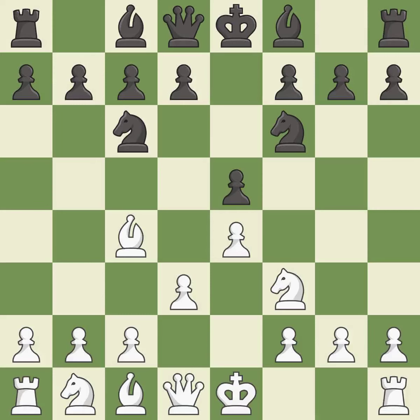Nf3 develops the knight toward the center, attacks the e5 pawn and controls the d4 square. Bc5 develops the bishop, attacks the f2 pawn and prepares castling.